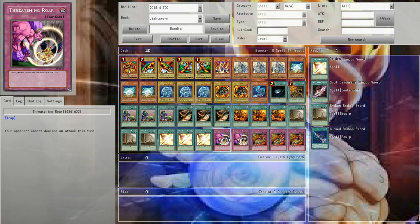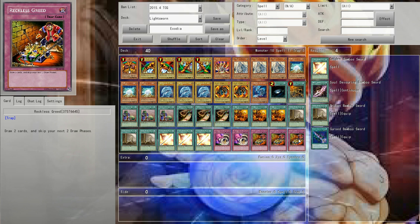Double Threatening Roar — I like this card just because it stops your opponent's battle phase. They can't declare an attack, and that's pretty good. Your opponent not being able to do anything with their monsters is awesome. And then more acceleration in the Triple Reckless Greed.